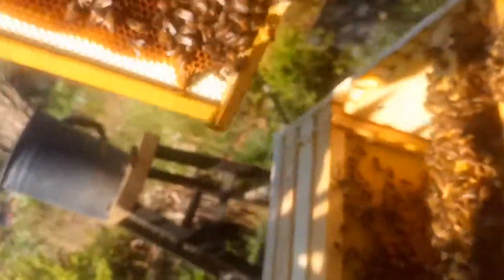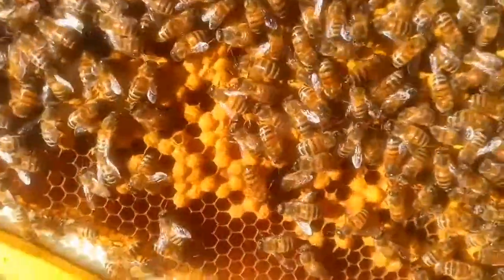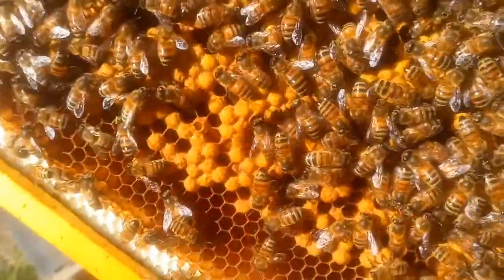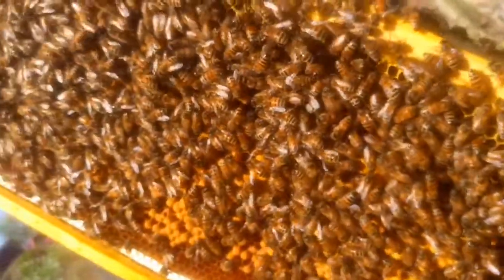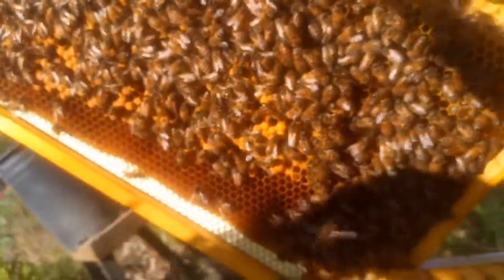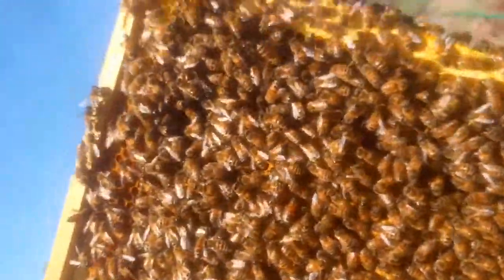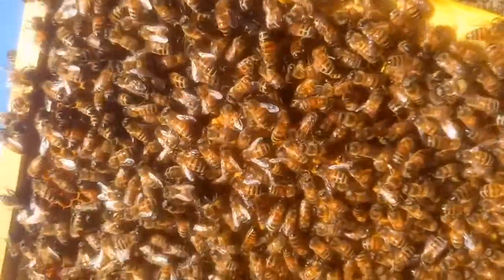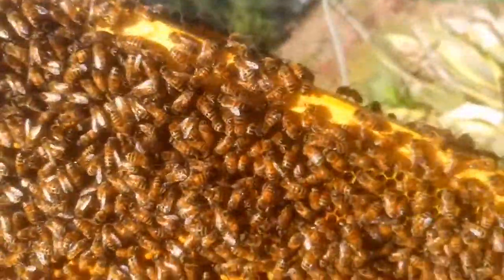I wanted to show you how you can tell — they're different, they're not flat. Every cell is actually bulged up, which is characteristic of drone cells. Two queen cells actually hatched, but my guess is they both hatched at the same time and then fought to the death. I have not found a queen in here, and all these are drones.